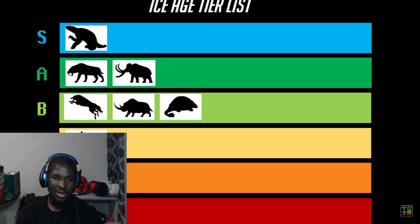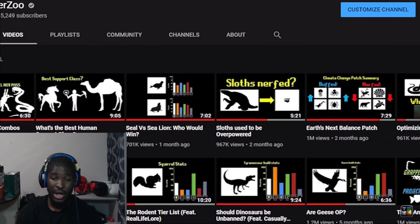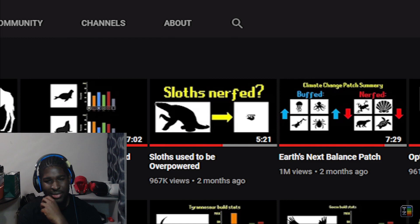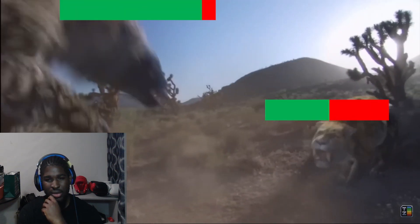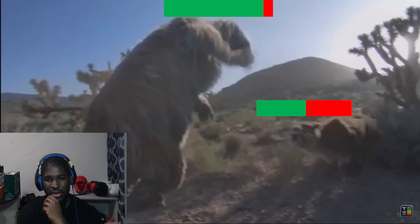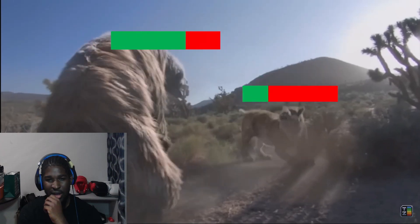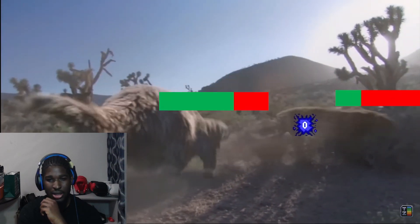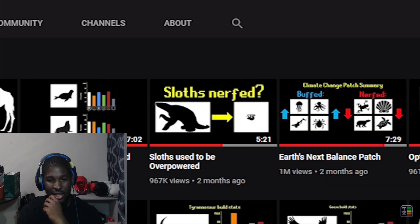The first S tier is the giant ground sloth. They could not even get anyone in a 1v1 match, and because they were one of the few mammals to pull off bipedalism correctly, they were much less vulnerable to stealth-based approach strategies due to their height. That sloth was boxing — it doesn't even look like a sloth anymore.